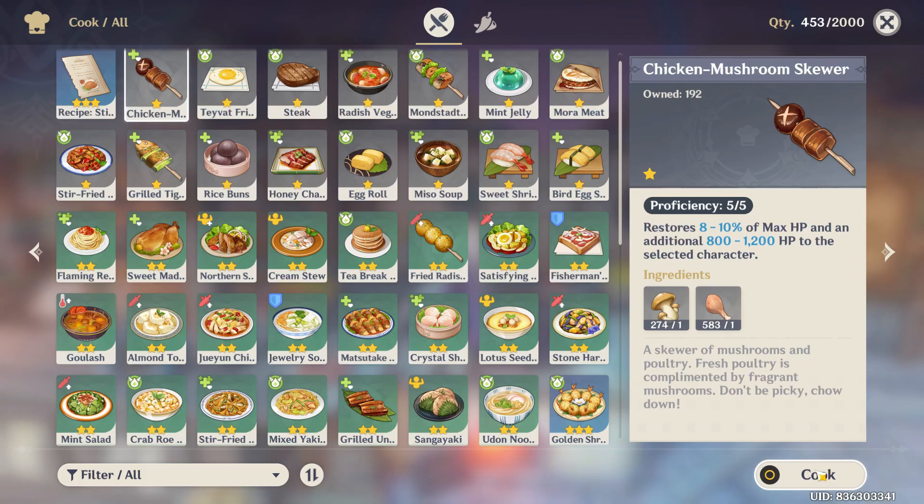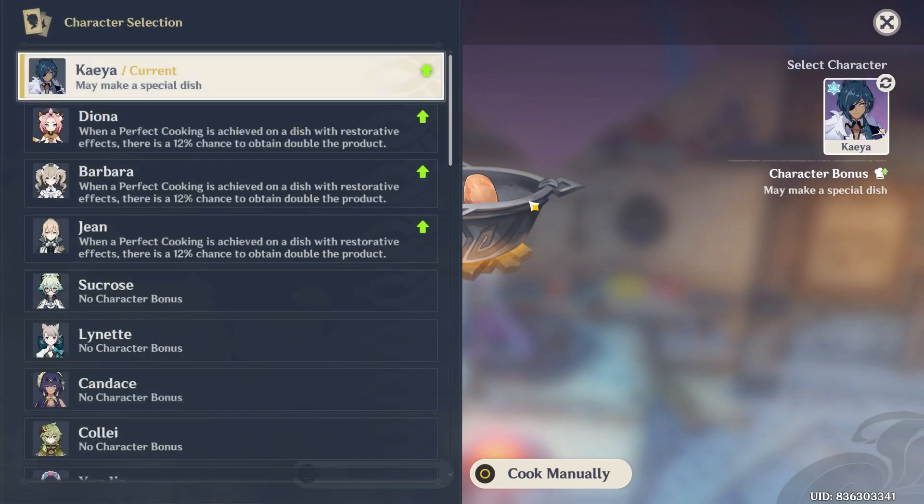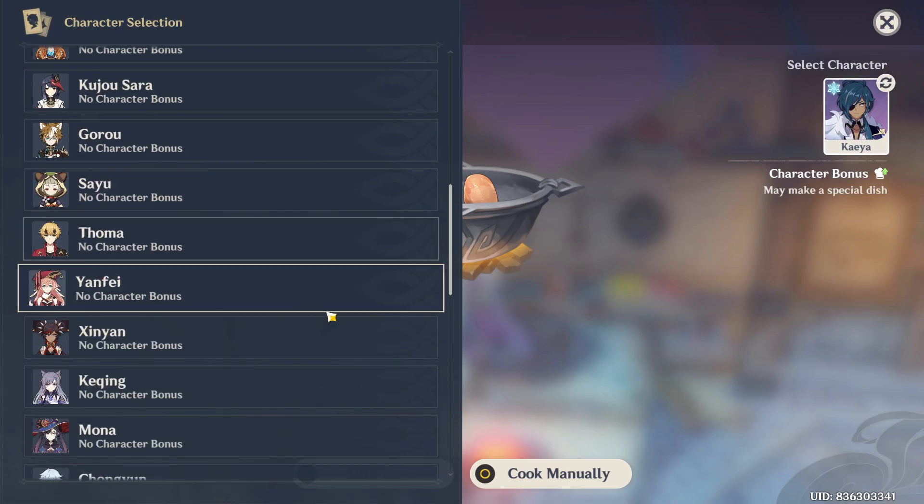Just select the dish that you want to cook first, and as you select it, click on the option 'Cook' and the menu pops up. Look at your top right corner and select the character option, then scroll down for your Bennett character.